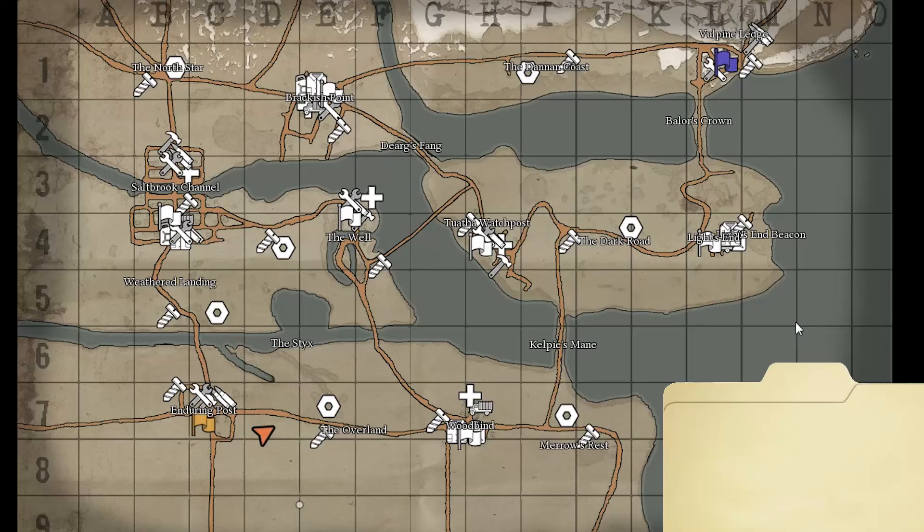It's important to mention that these changes were pretty tacked on by the devs in the last patch, so I would expect there to be a lot more changes coming up. That being said, there's no reason why we can't dissect the map now and see what we can learn. The first major changes we've seen were the central bridge going between Well and Tawatha, and this general area at Saltbrook Channel.